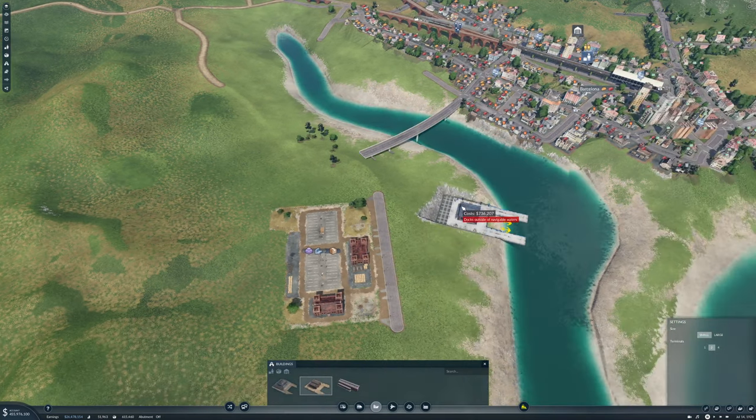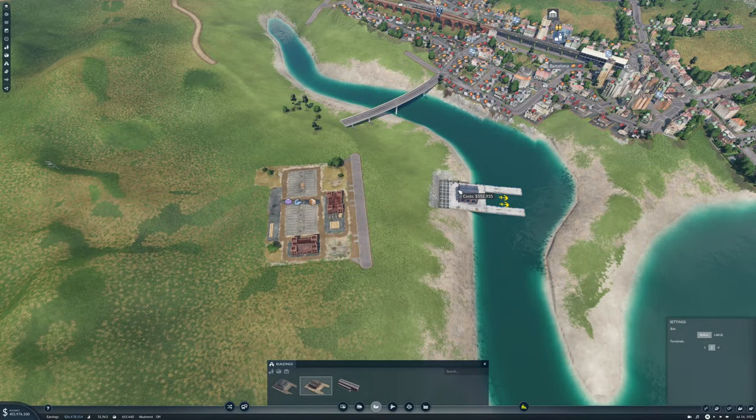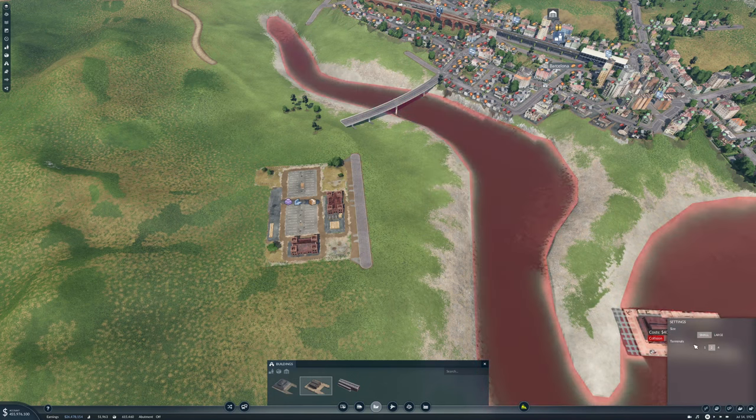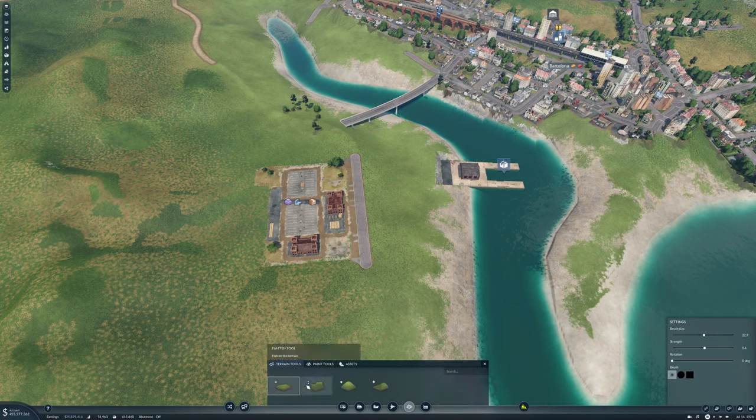Let's put the harbor in first even though we're not going to be using it right now. Let's make it four and put it in like that, and then I think we'll go ahead and just level up the terrain a bit and smooth it out.